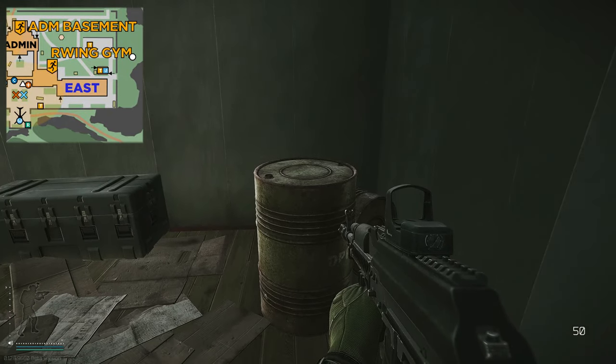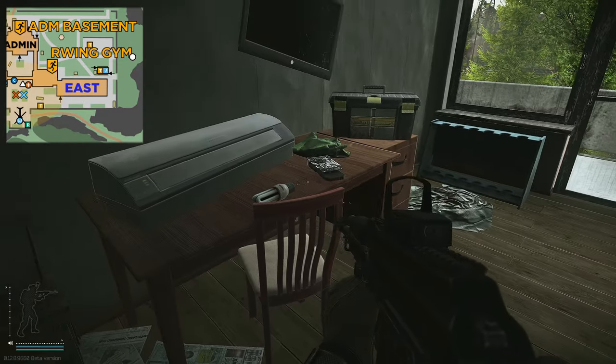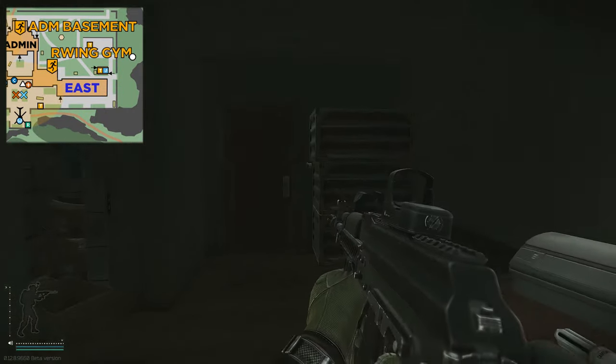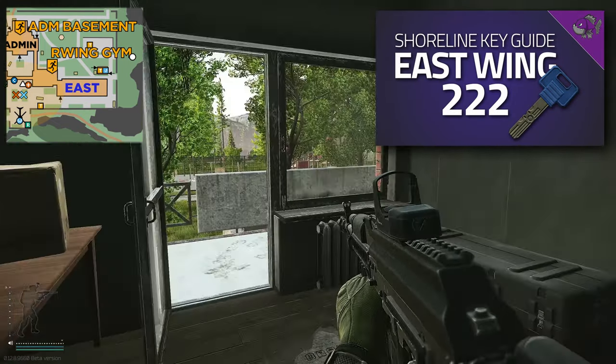You've got a weapons box just here as well as a crate and a toolbox. You can get a weapon spawn on top of this barrel right here. You could also get a decent amount of tech spawns on these two shelves or tables — in this case a graphics card — as well as high-value items that spawn inside this box. This door is also unlockable, which is the East Wing Room 222.